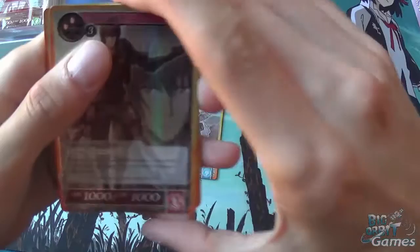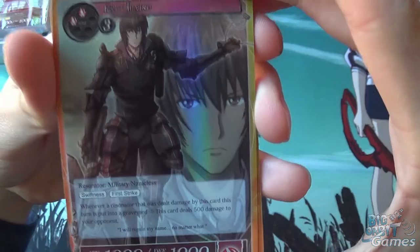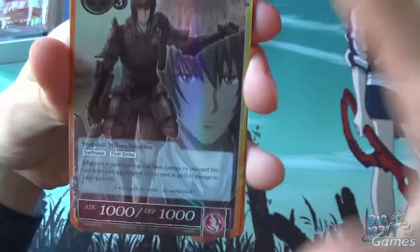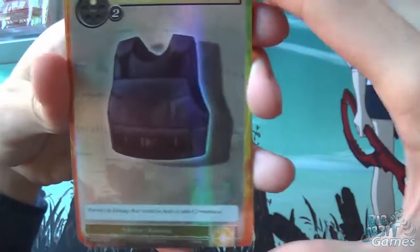We also get Kurt Irving — a Fire Resonator, 1000/1000, but 5 cost. He has Swiftness and First Strike. Whenever a Resonator that was dealt damage by this card is put into the graveyard, this card deals 500 damage to your opponent. That is very nice.